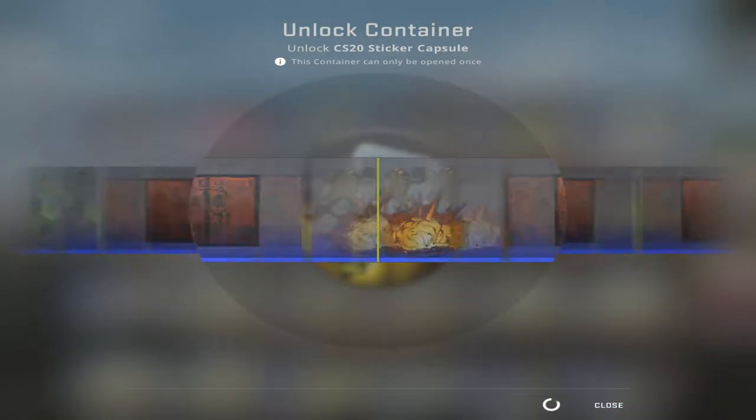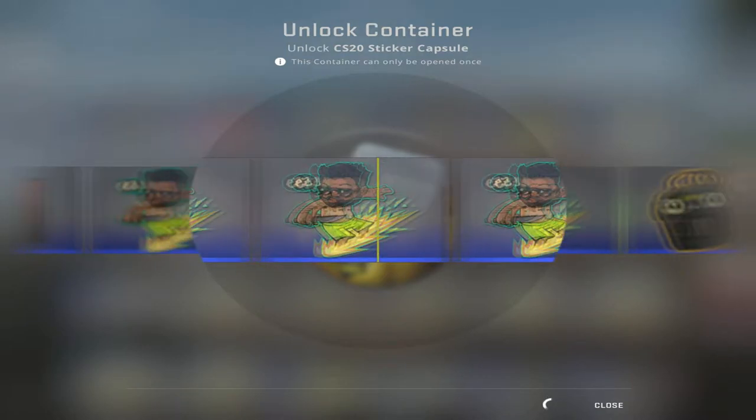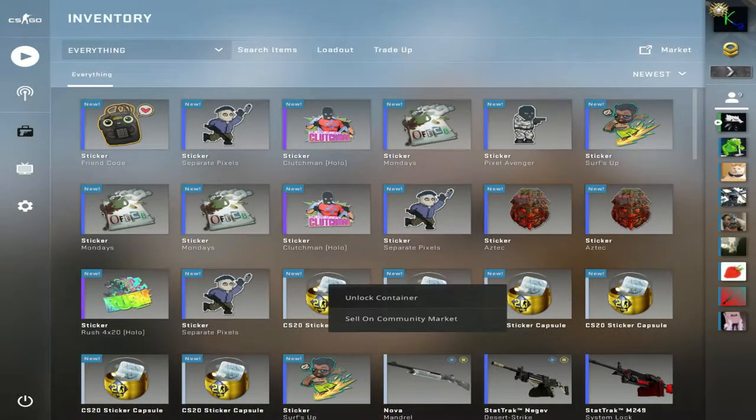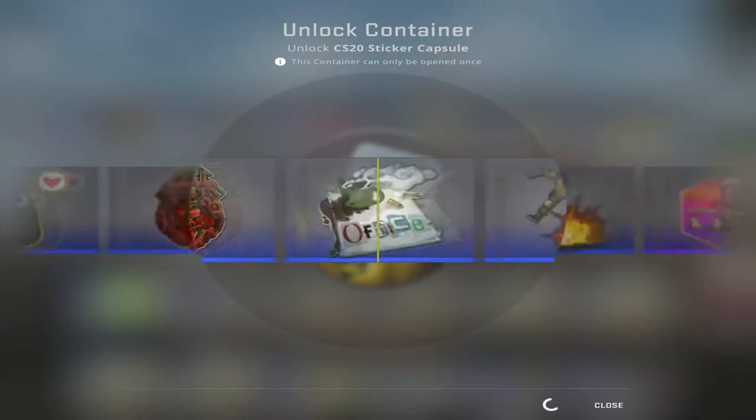Dragon Lore, please. I saw a Dragon Lore on like the third one I did. That one's fun — Friends Code. On like the third capsule I opened, but it was right at the beginning so I totally missed it. Oh! There was another Dragon Lore!